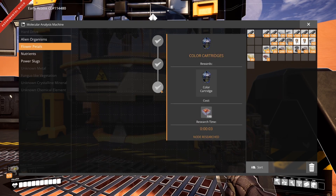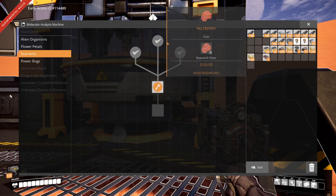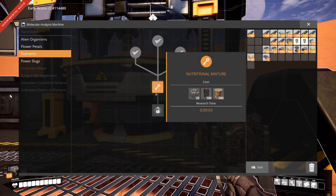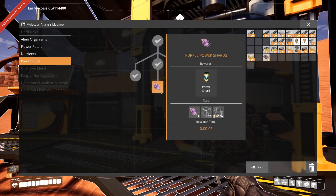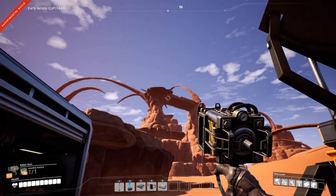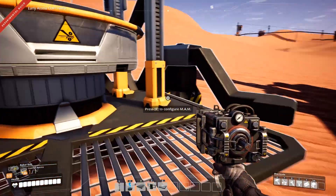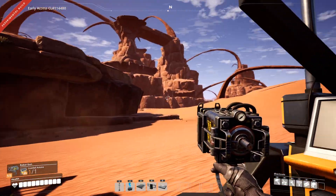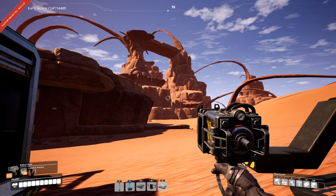They fixed the update today so there are colored cartridges. For nutrients I got the nuts, pale berries, and shrooms going. I gotta wait till I can make steel stuff for the steel pipes to finish that out. For slugs, all I need is a purple slug — those are probably way up high, so I'm gonna wait till I unlock the jetpack. I don't feel like ramping all the way up there right now.